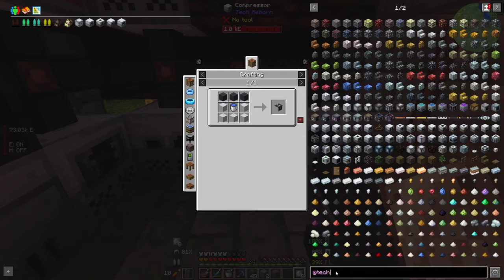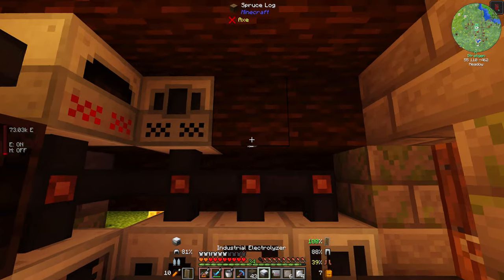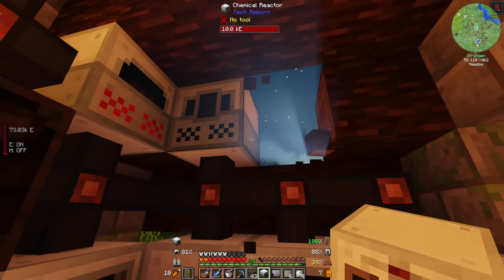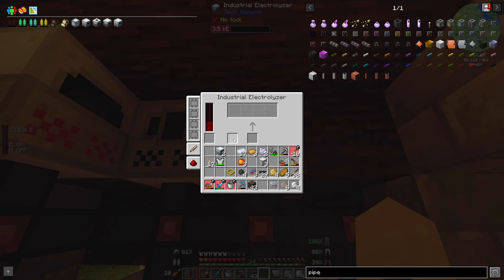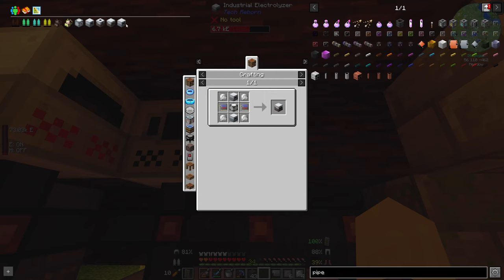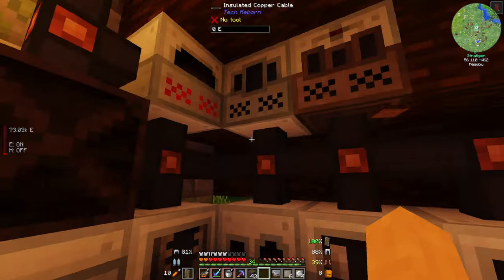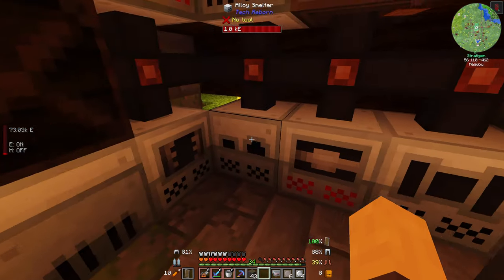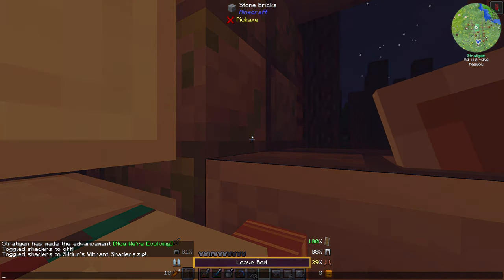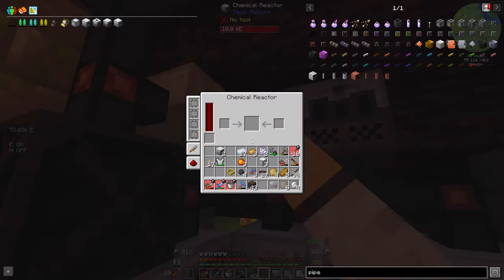There are no pipes in Tech Reborn — well how do you expect us to get the water into your machines then? We're ready to go on the industrial electrolyzer. I don't need water for the industrial electrolyzer — that wasn't the one that needs water, it was the grinder that needs water. We're low on power, I don't really want to spend any coal, so let's just sleep so the solar panels can charge up again. There we go — that's charged everything.